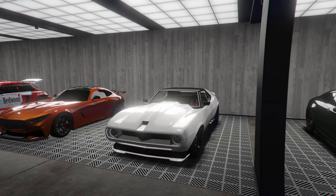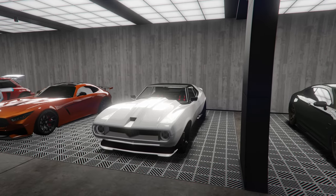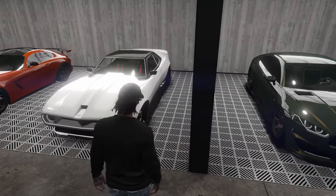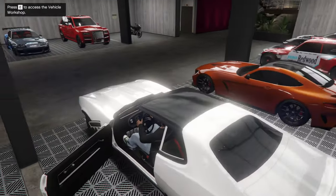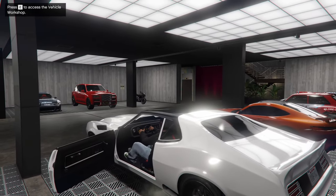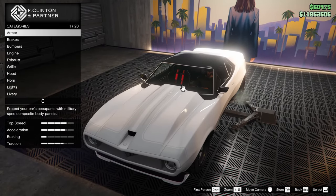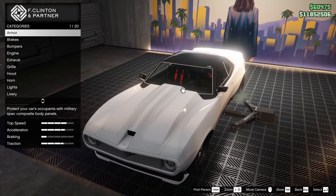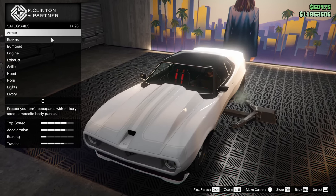Hey boys, it's Harm None. Today we're going to be customizing the Shyster Deviant in Grand Theft Auto Online. It's been a very long time since I've customized this car. It's on sale for 50% off and today is the last day you're able to purchase it. You can get it from Simeon's — it's a removed vehicle discounted by 50%, so if you want it, go get it for sure.